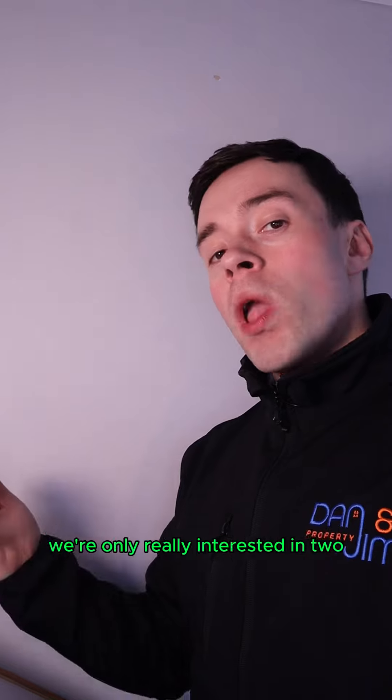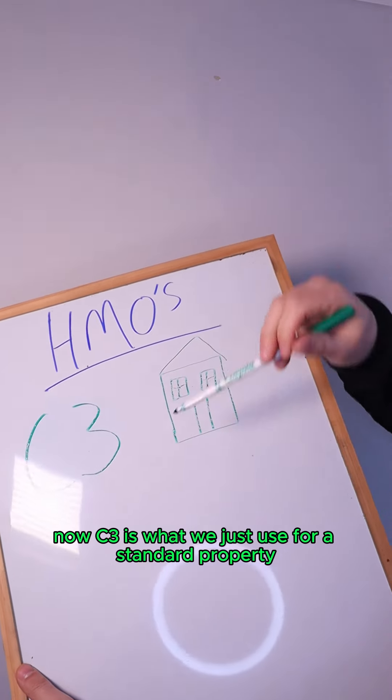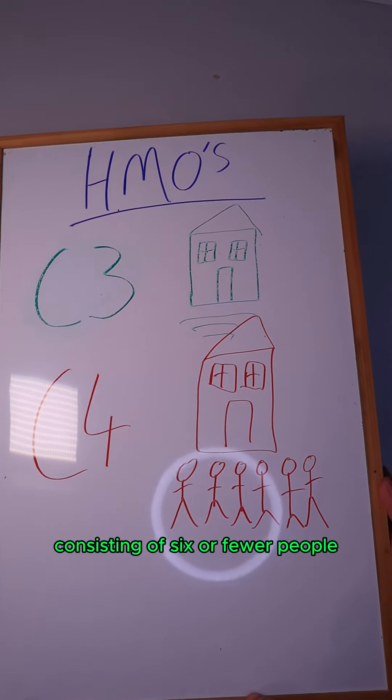Now, there's a big, massive, long list of these, but we're only really interested in two, which is C3 and C4. C3 is what we just use for a standard property, like your house, whereas C4 is for a HMO consisting of six or fewer people.